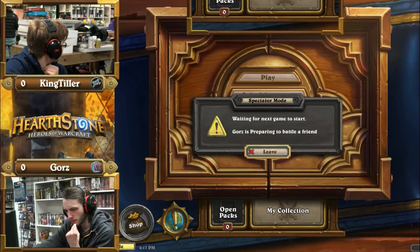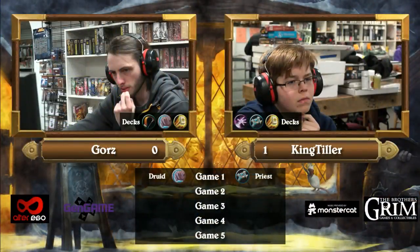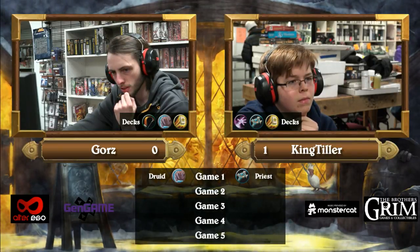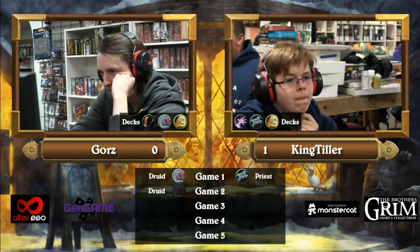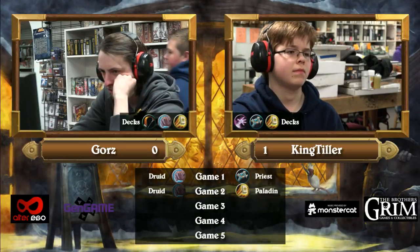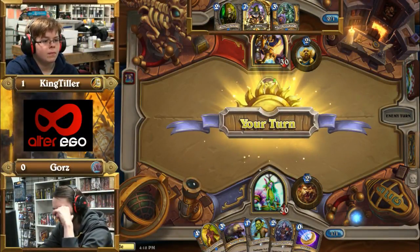Gores loses game one. 1-0 King Tiller in the lead with a Priest deck — the first Priest deck we've seen on stream. Priest is really good, it's a good deck. King Tiller's options are Paladin and Warlock. Gores is doing it again with Druid. If he doesn't win game one with Druid he just jams it game two — probably his weakest deck. He has Hunter too, and Hunter's not in the greatest place right now. Maybe he's just playing aggro — just trying to hit your face.